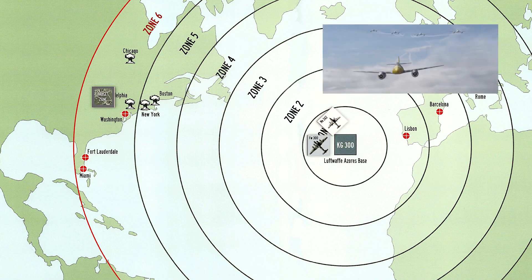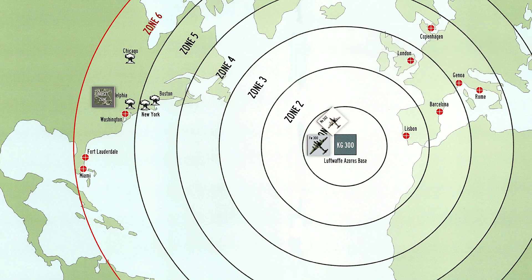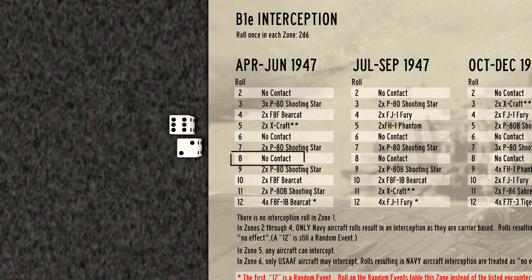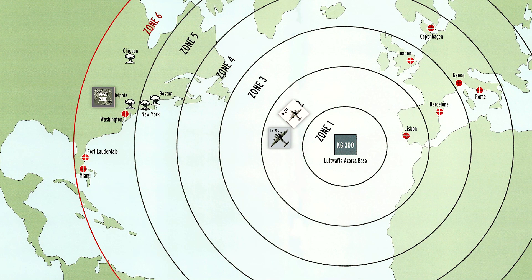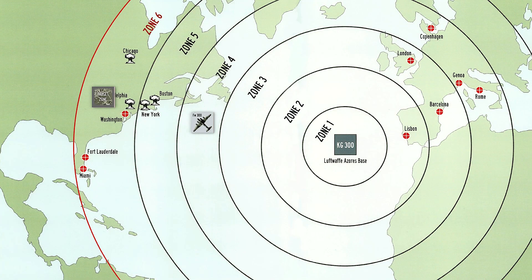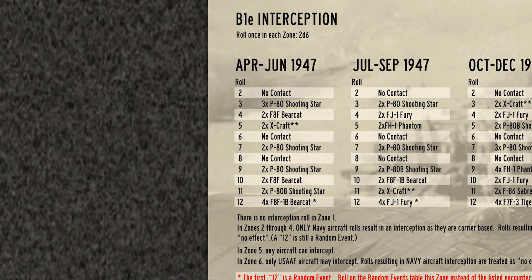We enter Zone 1 and join with our fighter escort. We proceed to Zone 2 and our first encounter, and it's an 8 — no contact. We move to Zone 3 and it's a 7, two P-80s, which is no effect. We proceed to Zone 4 and our escort peels off and returns home. We roll for an encounter and it's a 2 for another no contact.